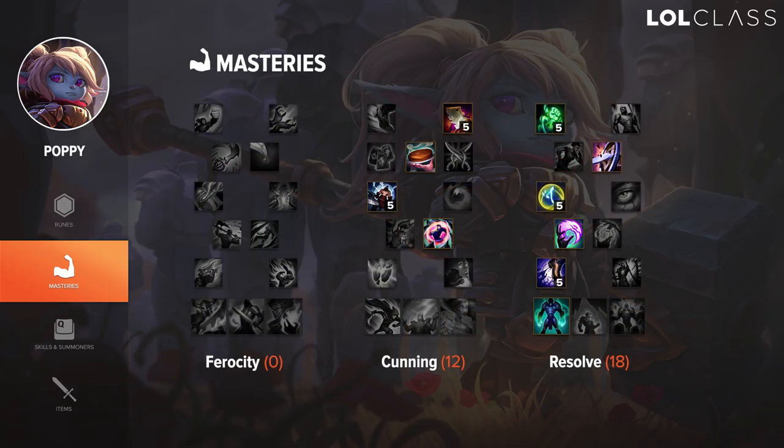For the masteries, if you want to go tanky, I would rather go 0/12/18 and go for a tanky build. If you want to go for more DPS, I will probably go for the 12/18 basic one for most bruisers. I personally prefer the 12/18 myself due to the famous Thunderlord's, because you can have a burst playstyle, and it's a bit the same as the old Poppy. So you can have the role of an assassin rather than a tank — I prefer this kind of playstyle.